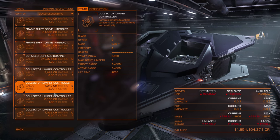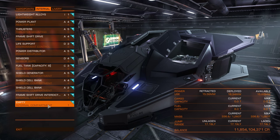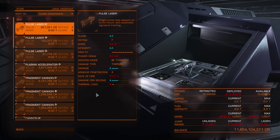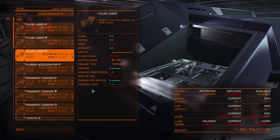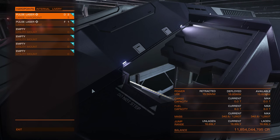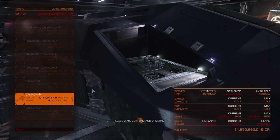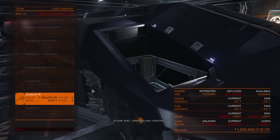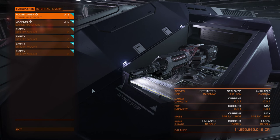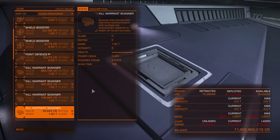Remember, you can always sell your module for exactly the same price you paid for it — no 10% loss. So you can just buy a fuel scoop, fly to your destination, dock at a station (preferably high-tech, because they have more modules), and swap back to a shield cell bank or whatever you had. Let me also buy weapons: a class 3 fixed pulse laser and a gimballed cannon. The pulse laser will be used against shields and the cannon against hull. Because of Vulture's power issues you should go for the least power-hungry weapons — forget about railguns and beam lasers unless you are willing to sacrifice some internal modules.